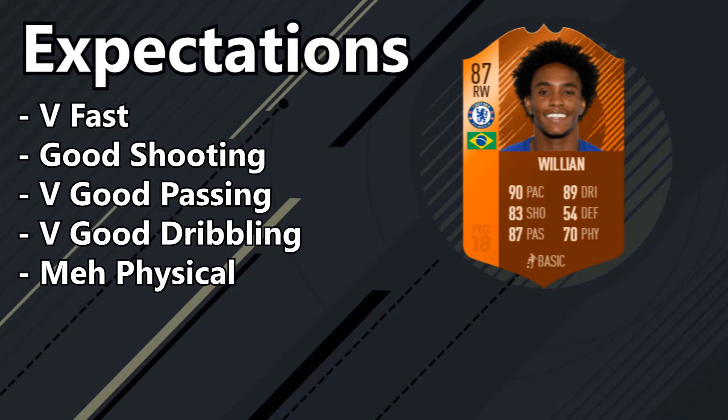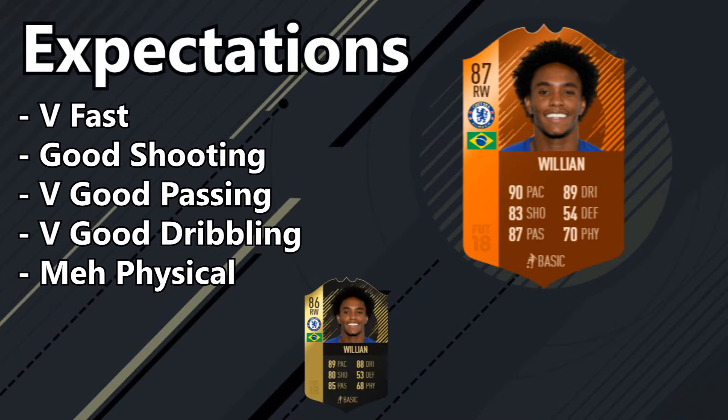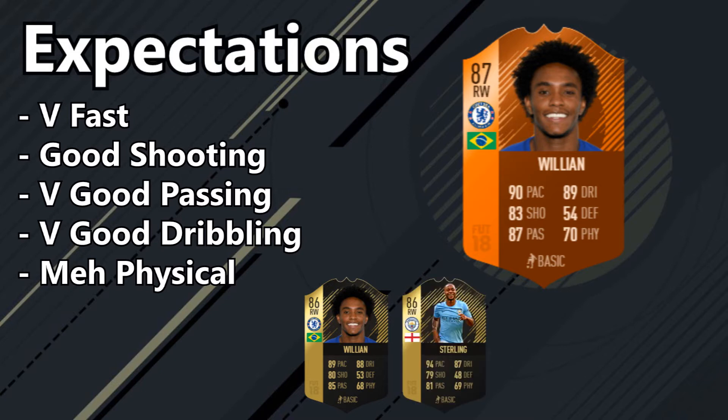In terms of cheaper alternatives, we first have Willian's 86 card. Now both of these cards are similar — there's a little bit of a difference in the shooting, but we want to see if it's worth that extra 60-70k. We also have Sterling as an alternative.